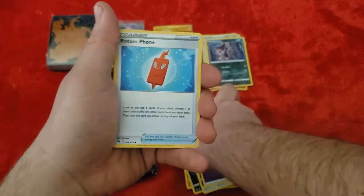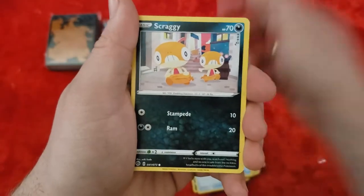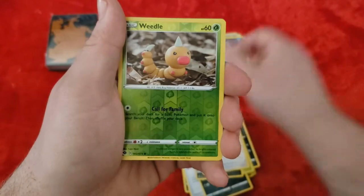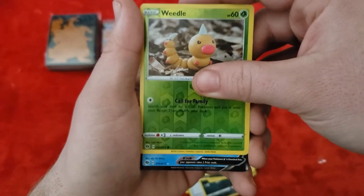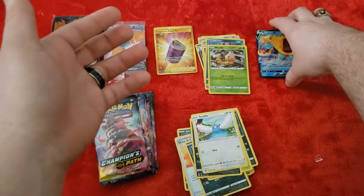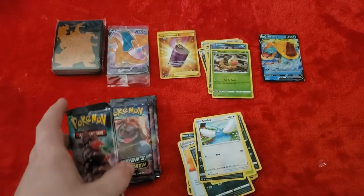Pack five starts with a Psychic Energy. Cards include Rotom Phone, Absol, Great Ball, Scraggy, Eiscue, Kikuna, another Nickit, another Swablu. Our Reverse Holo is a Weedle — I really like that art. And our rare is Dreadnought V. That's one of the better ones — I'd say more than a dollar, maybe like two bucks max, but still a good one.